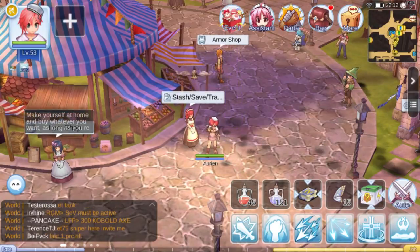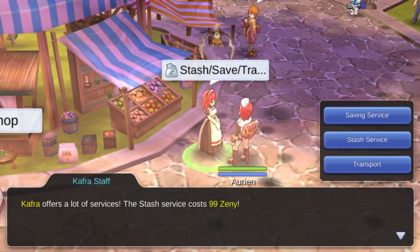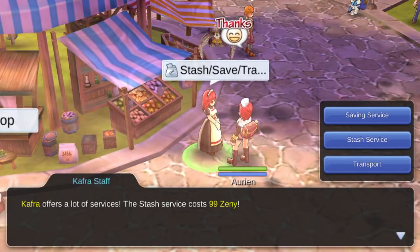Good thing though, we have the Kafra stash. In other games, this is called the bank. And unlike the old Ragnarok, this bank can act as an extension of your bag, even if you are away from a Kafra NPC.